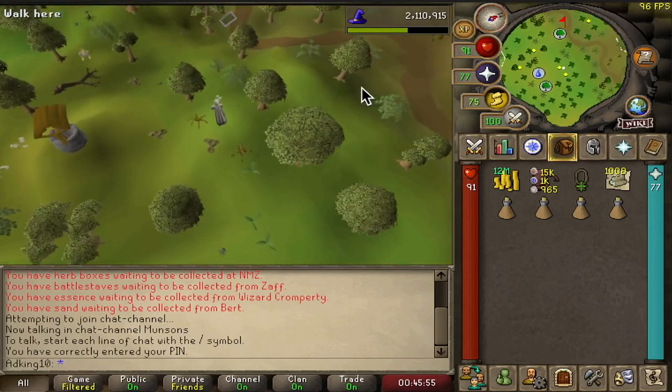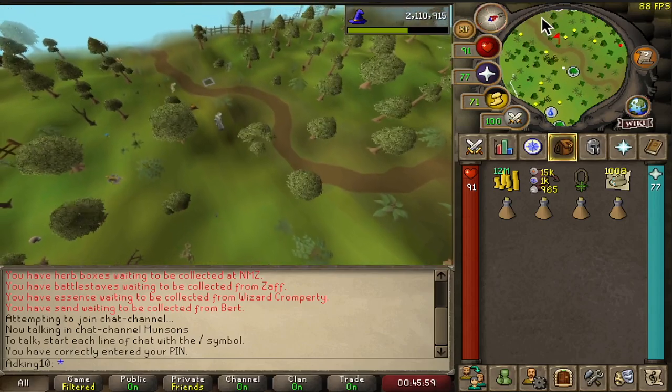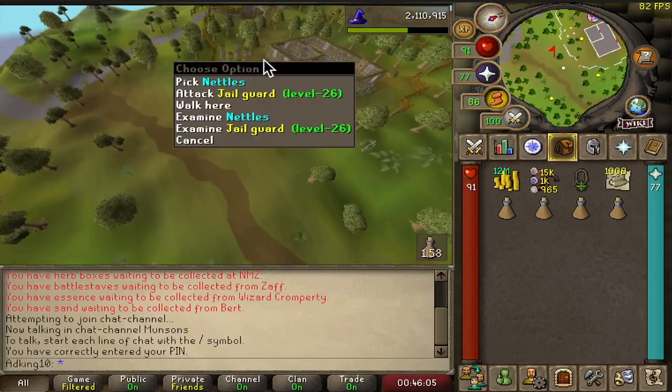Everything's pretty smooth sailing — nothing should attack you as a low level through here. But as we close in on the jail, we will see the jail guard right there.